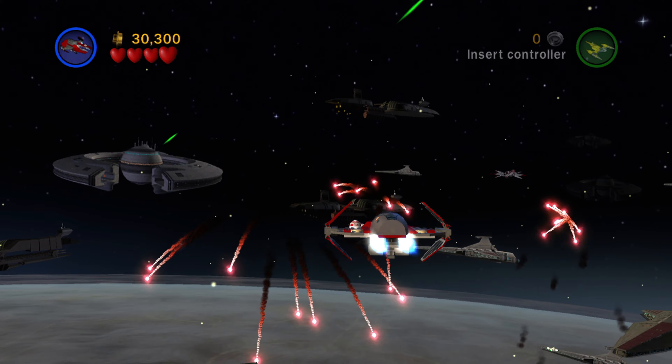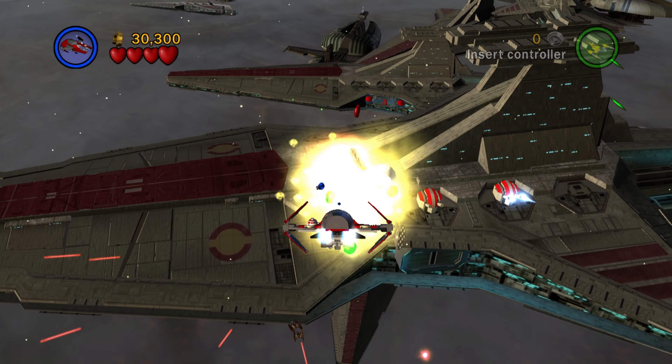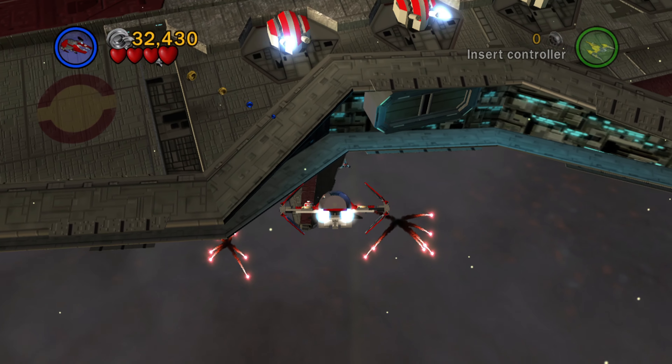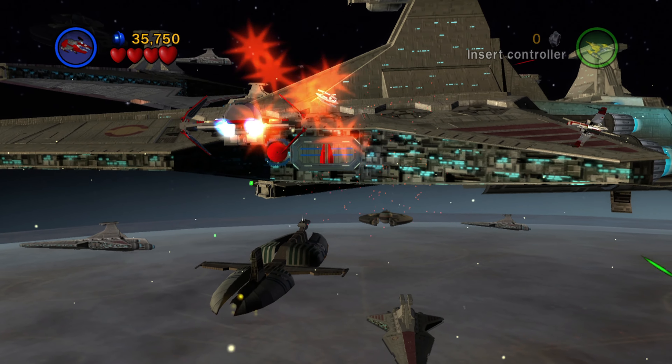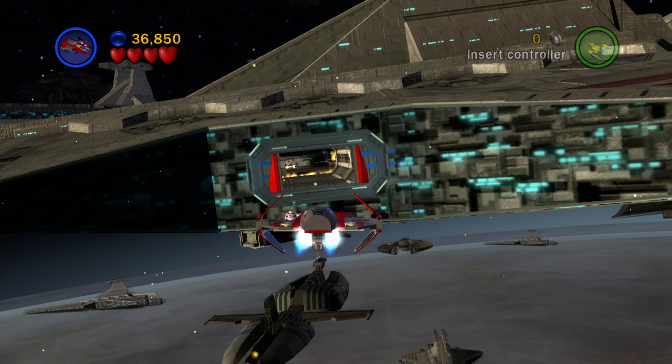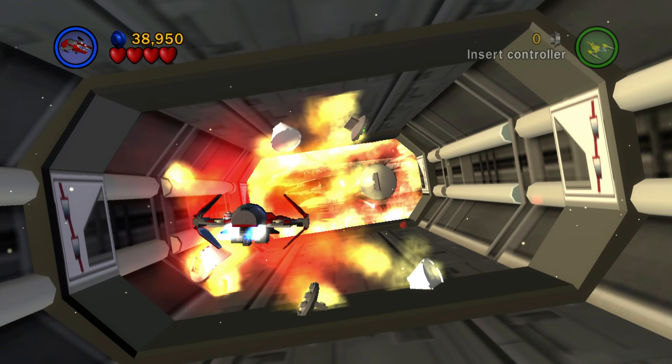The hardest thing about this level is probably just making sure you don't miss the minikits, because once you go past them, that's it. After you destroy that command tower, get the minikit right after that, out in the middle of the screen. Then you'll have to destroy these two red switches to open that door.